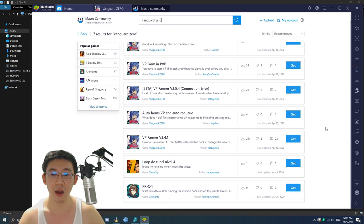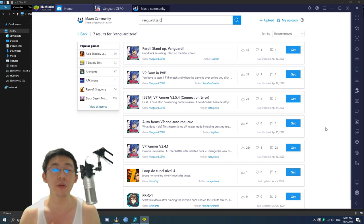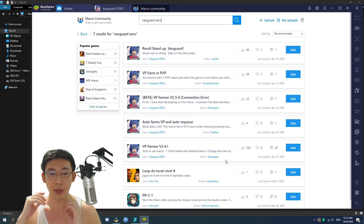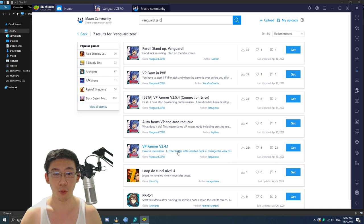This is the list of various macros submitted by community players in BlueStacks for macro purposes. The one I'm using is called the VP Farmer version 2.4.1, and it's done pretty good for my purposes. The number of downloads should be a very good indicator. It's created by a user by the name of Ketsu Getsu — please give him credit for it, it is not by me.